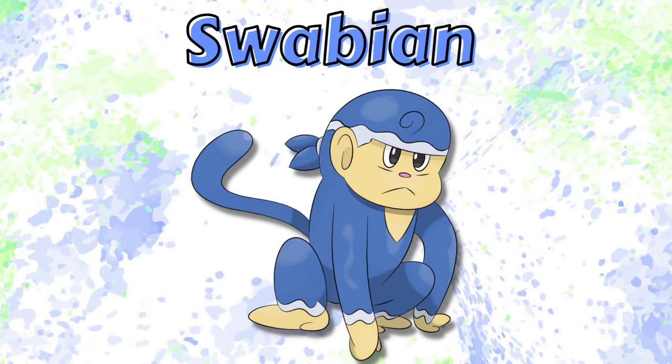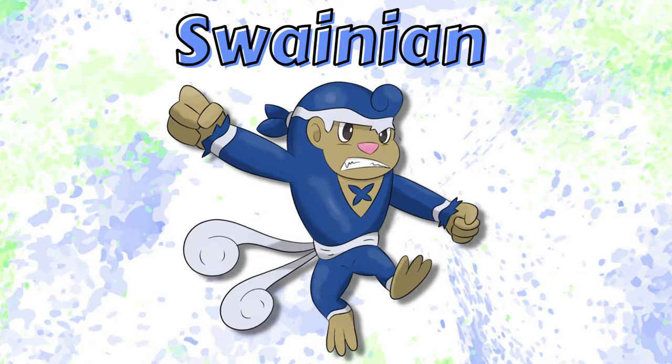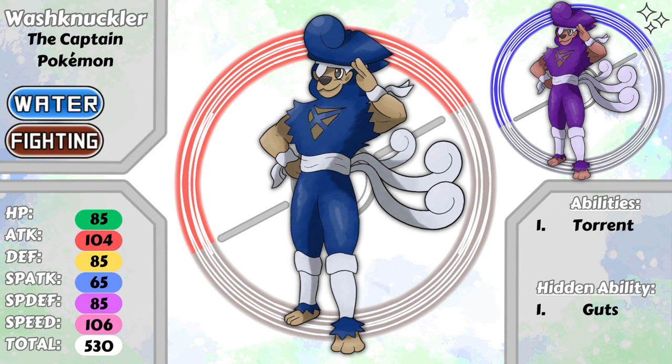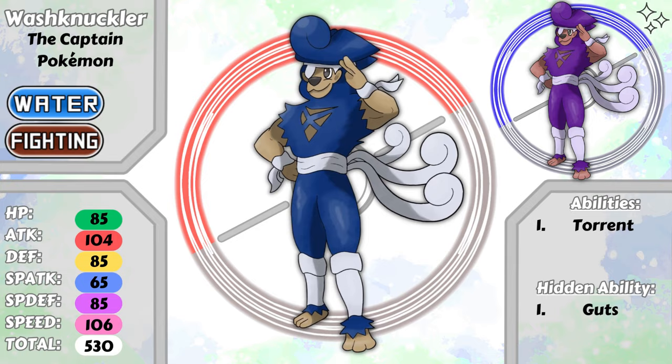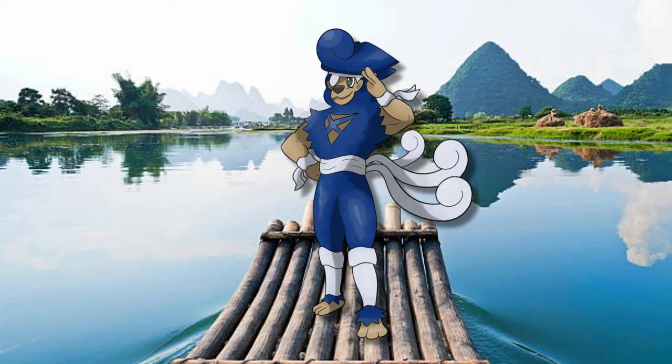Finally for this video is the final evolution of Swabian, the simian to hang out with Chimchar and Grookey. With evolution, Swabian became Swainian, a strong member of its crew, but a bit angry and gung-ho. At level 36 though, the angry Swainian becomes the free and courageous Washnuckler, the captain Pokemon — a water and fighting type. The name Washnuckler is fully in pun territory. It's basically 'swashbuckler' but uses 'wash' for the water type and 'knuckle' for the fighting type. Washnuckler has the ability Torrent and a hidden ability Guts, as this is a very gutsy Pokemon. While tough, Washnucklers are also very smart. They build rafts and other primitive watercrafts to sail the seas, and are of course the captains of these ships, recruiting a few Swabian and two or three Swainian for their crew.